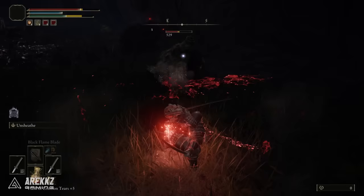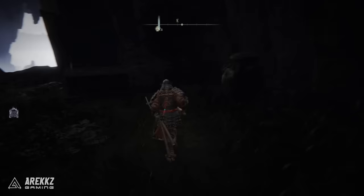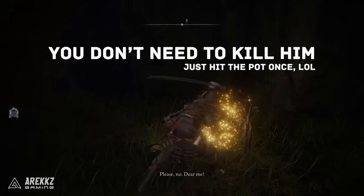Once you've done that, all you want to do is from that Site of Grace run straight up the hill. There's a first enemy here you can kill, and then after that there is a pot which you need to smash. Upon smashing that you can take out the enemy hidden inside the pot and you will get the Haligtree Secret Medallion right.